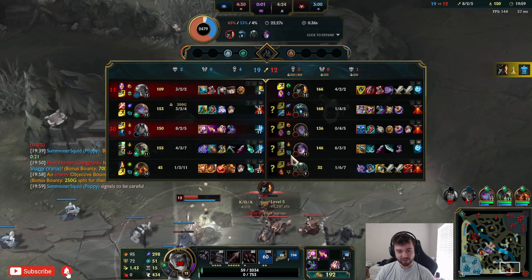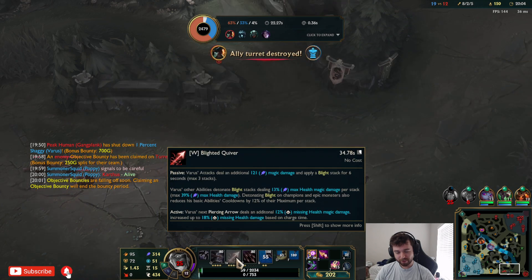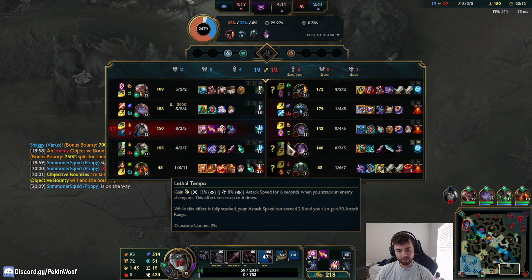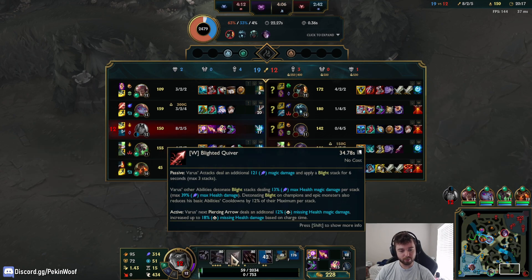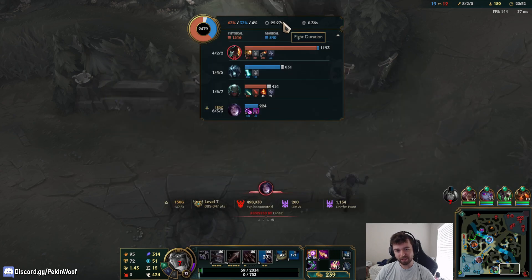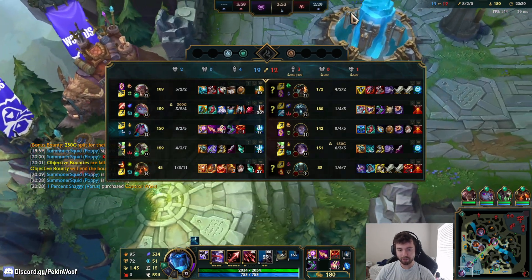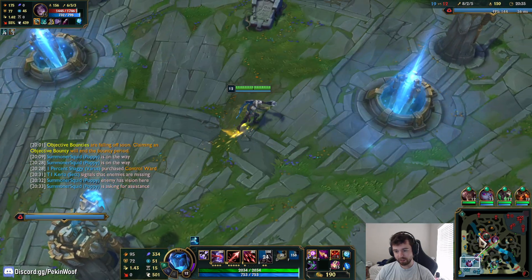How did Kai'Sa actually survive through that? She actually survived with like 1 HP. Magic Resist is in the game, so obviously you need to account for that. I knew he was going to flash - I should have anticipated that. I thought that maybe he was just out of range, though, because it looked kind of far. I feel like I might have just backstepped into it when I could have just ran in a straight line away. And I don't have Ghost anymore.